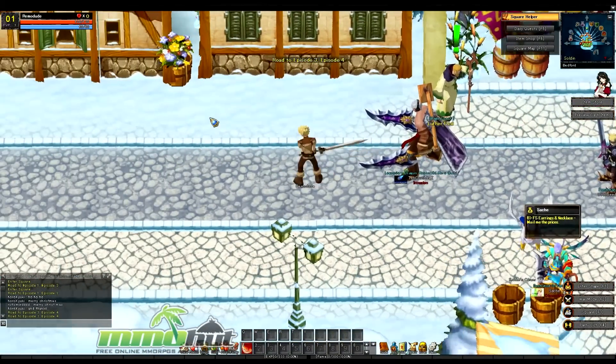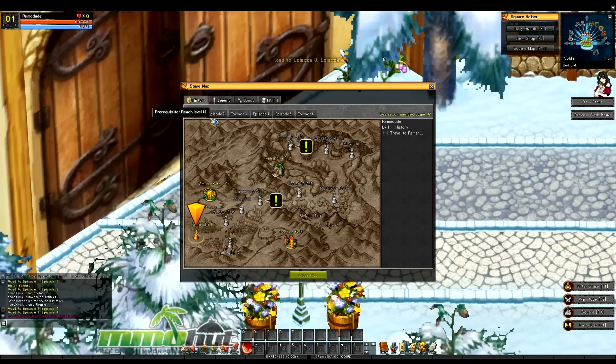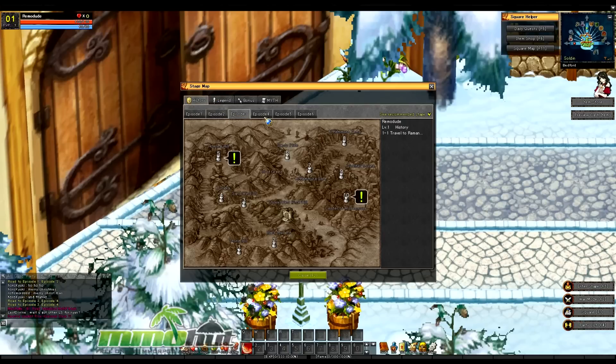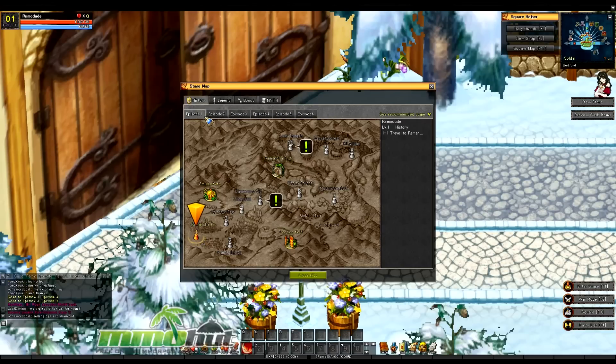You double tap the direction if you want to run. Let's actually jump into the game here now. This game is broken down into 6 different episodes, and each episode has 10 stages. You can see the stages on the map over here. Each episode has a final boss at the end — on the 10th level — which is a mega boss, and each individual stage has a boss as well.